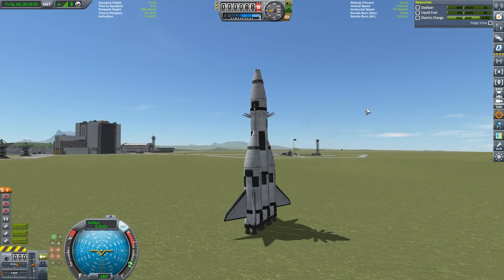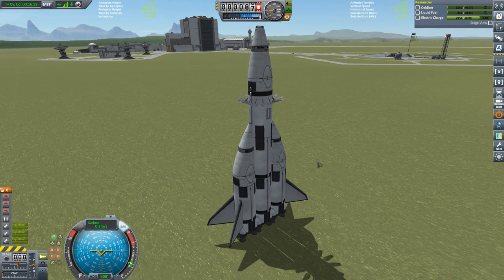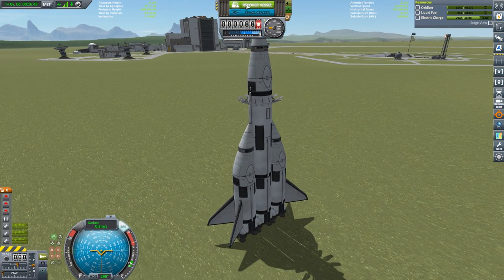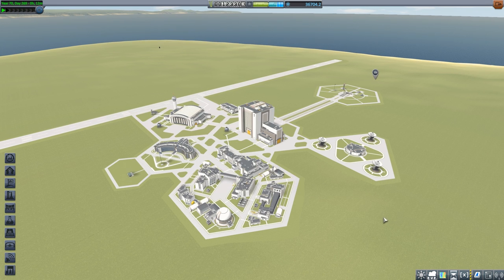Put some more parachutes on if you want to land this thing easier. She's a little wobbly but we can recover it — we got 98% the value of our vessel back because we were so close to the launch pad. You could get back even more value if you rolled out a refueler and refueled it before recovery, because fuel in Kerbal Space Program is ridiculously expensive.